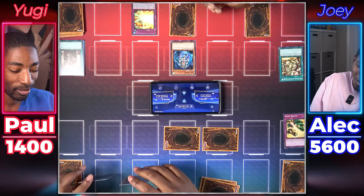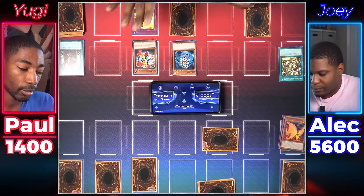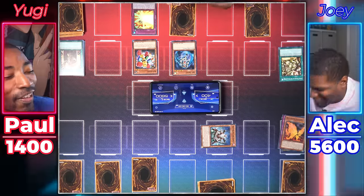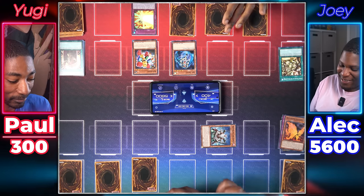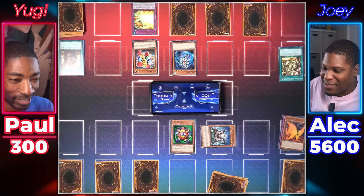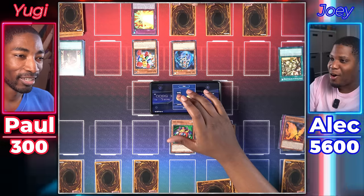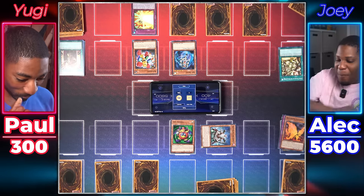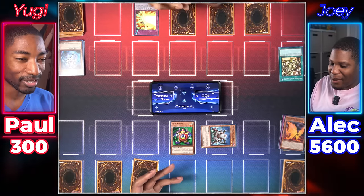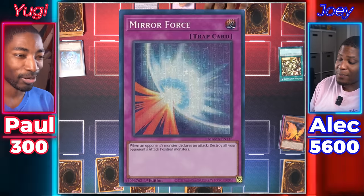I pay. You know what — I don't pay. He's finally gonna end our pain. I'm letting Messenger of Peace go. Normal summon Block Man — we're getting aggressive. Attack with The Tricky on this monster — you hit my Blazing Butterfly. Block Man attacks your face down: Keeper of the Shrine. You're gonna take 100. Set one card, end turn. Draw for turn. I'll normal summon Time Wizard. Wait just a moment — I might have something for that. You can bounce it to my hand, I'll just keep trying again. You know what? Flip your coin. I'll call tails. Tails! So your monsters are destroyed.